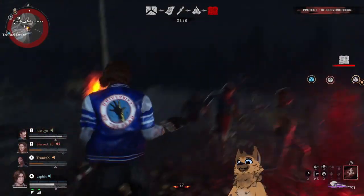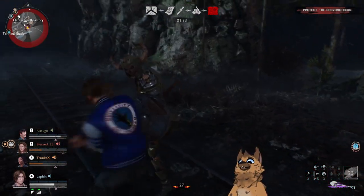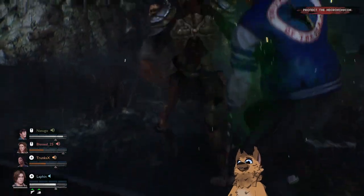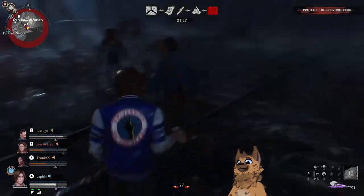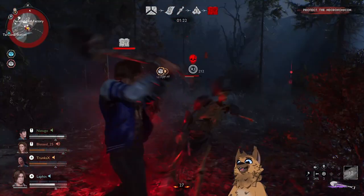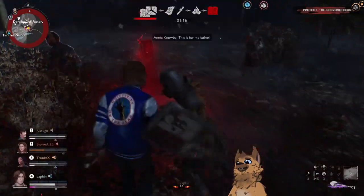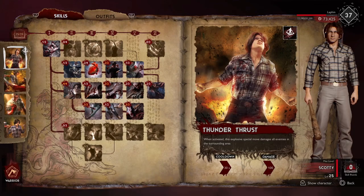Scotty is the first warrior type I've used and he's pretty badass. His ability is very self-explanatory — when you use it, he makes an AoE explosion around him that damages enemies and pushes them away. Smaller minions get pushed back, but bigger bosses and possessed minions don't really get pushed. If you're surrounded by enemies, just use his explosive ability to push them back.